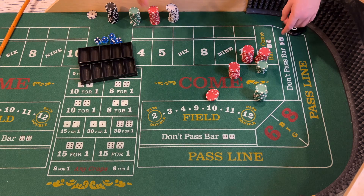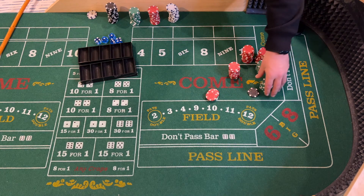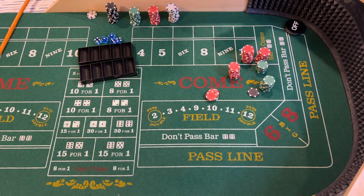Eleven hundred... eleven twenty-five... eleven forty. We profited a hundred and forty dollars on a couple of shooters. There were a few shooters where we quickly lost. This strategy — you can make a lot of money quick, you can lose a lot of money quick. It is a pretty risky strategy, but that's the three-point molly max odds, Degen style.